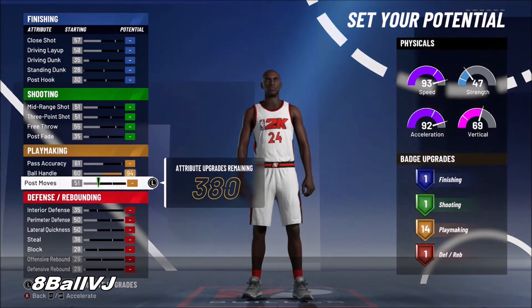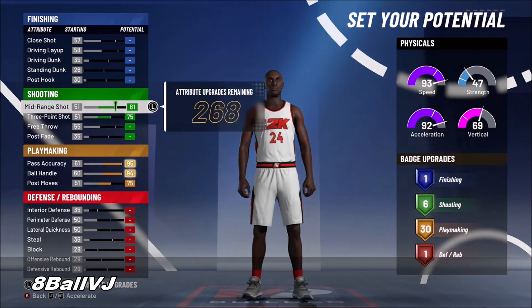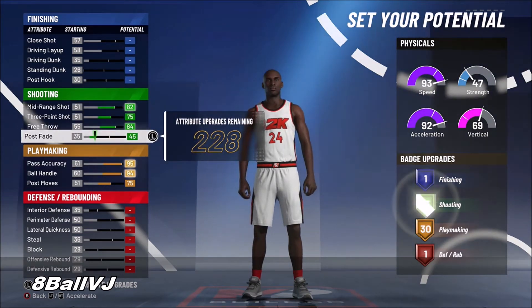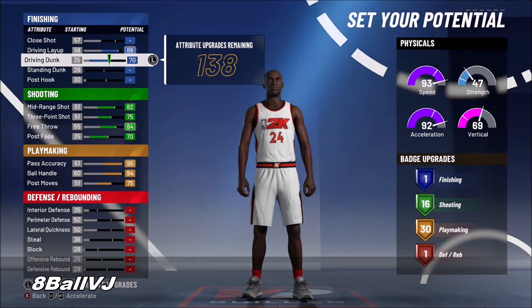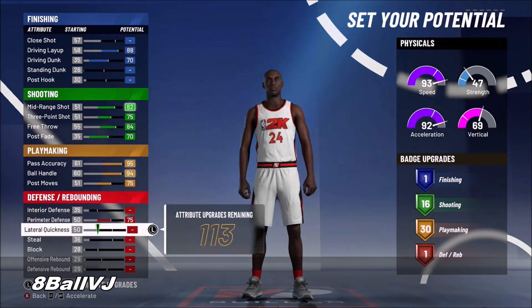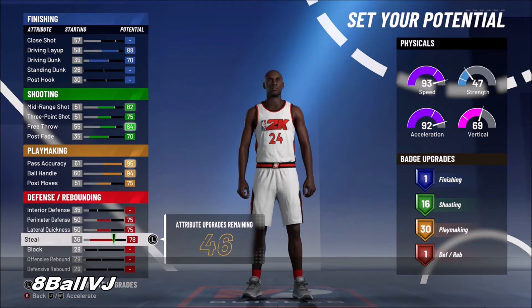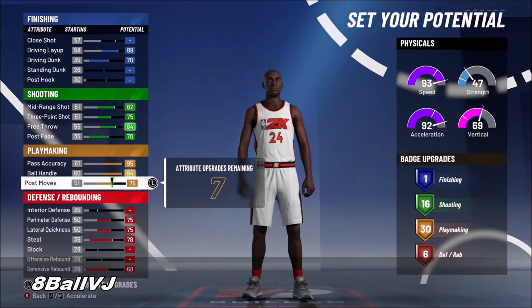To start off, you're going to want to get the max speed and raise your player this way. At the end I tweaked it a little bit — you should have around 24 playmaking badges. You're going to need defense; going off of 2K20, defense is very important. You want about six defensive badges, which is pretty good for an archetype purely based on offense.